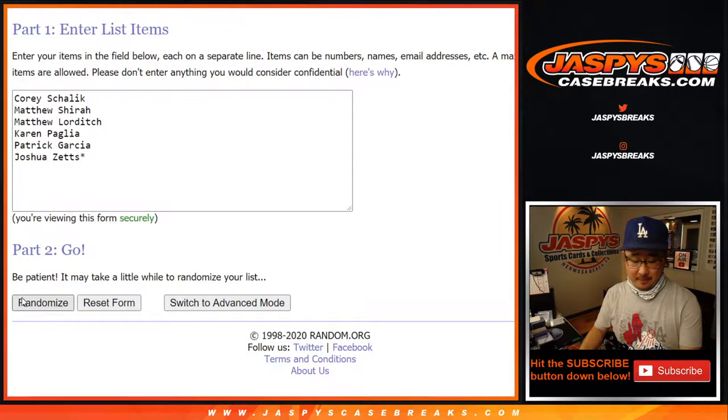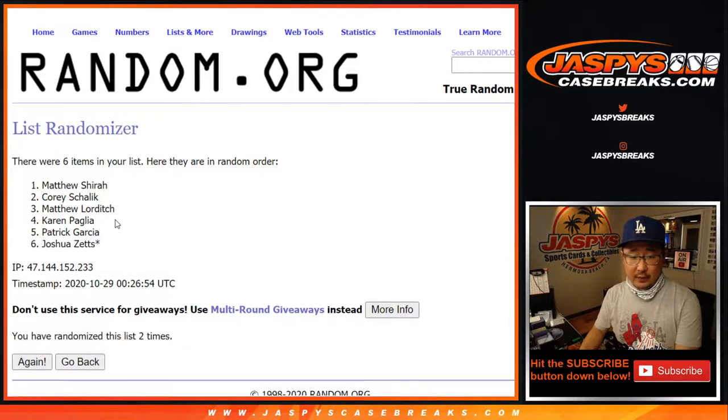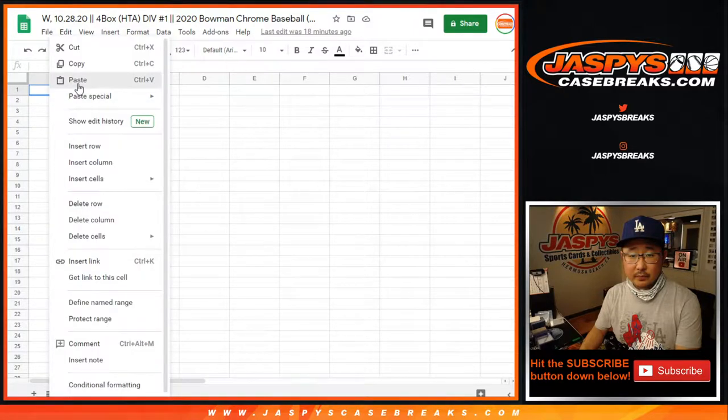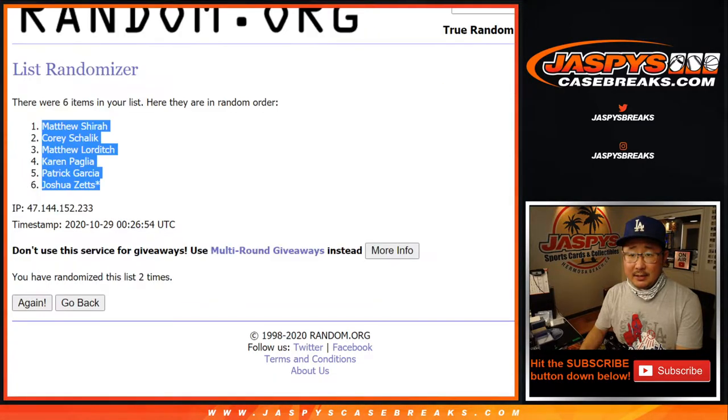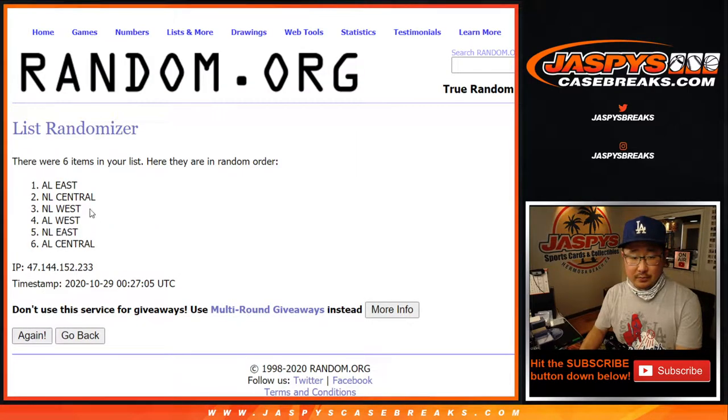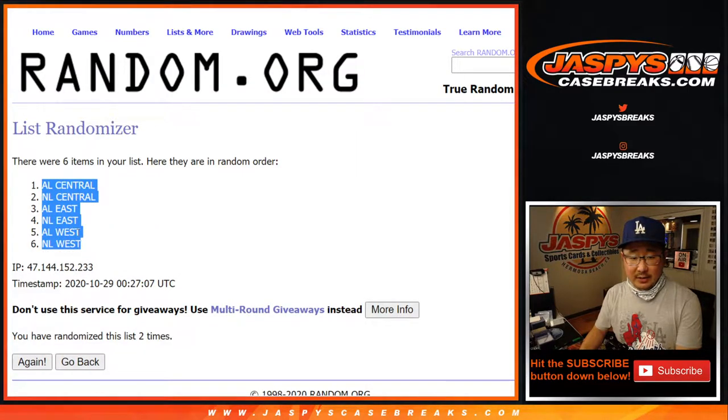Snake Eyes, two times — one and two. After two times, we've got Matthew down to Josh. Snake Eyes again, two times — one and two. AL Central down to the NL West.